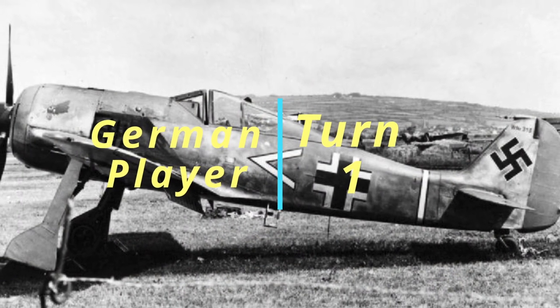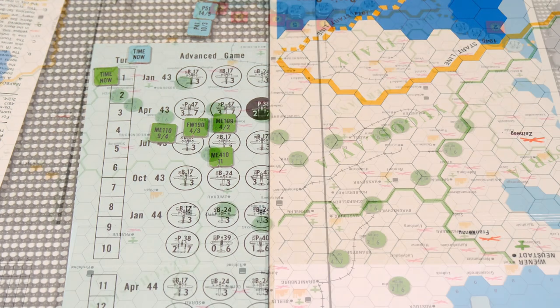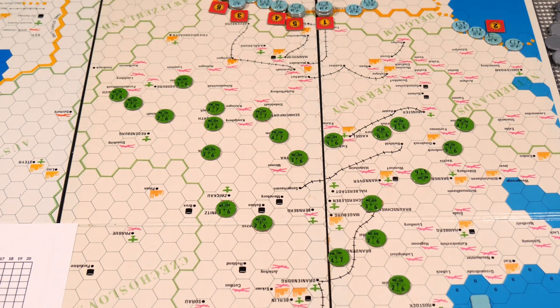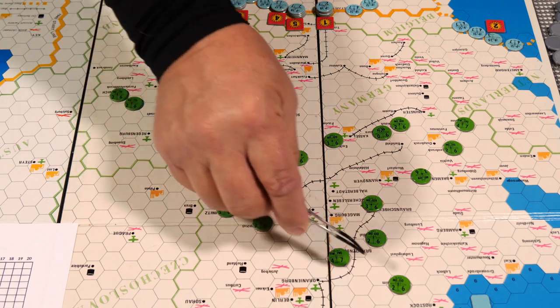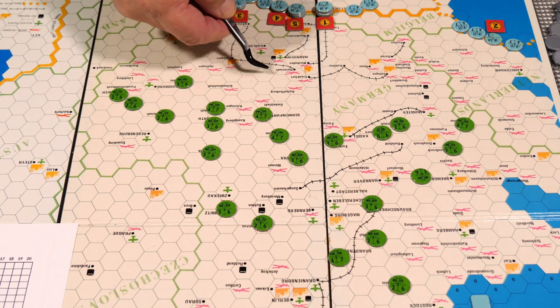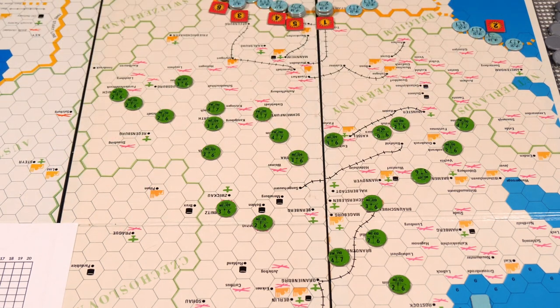Germans move the time marker to turn number one. During German turn number one, I don't really see any need to move anything or take off. I could bring the ME-109, ME-110 a little bit forward, but I may want them to go another direction too. They can make it over in two turns, so I'm just going to leave everybody on the field. No reaction yet — we'll wait and see what the Americans do. German turn number one is done.